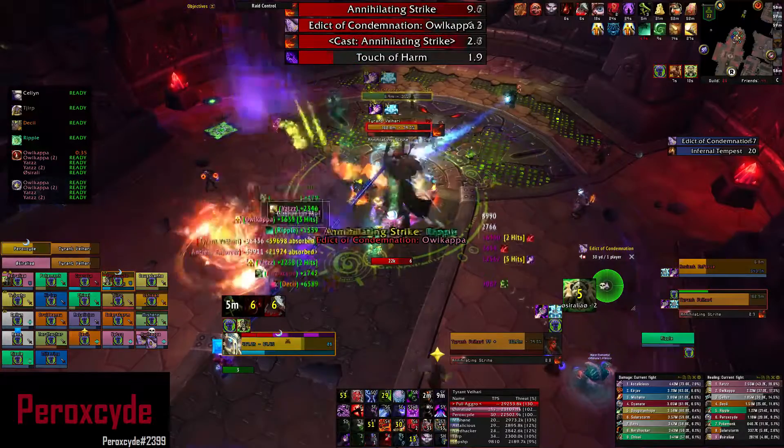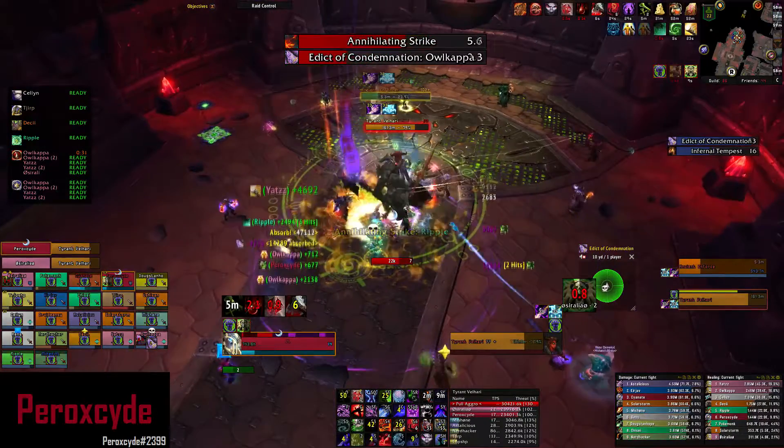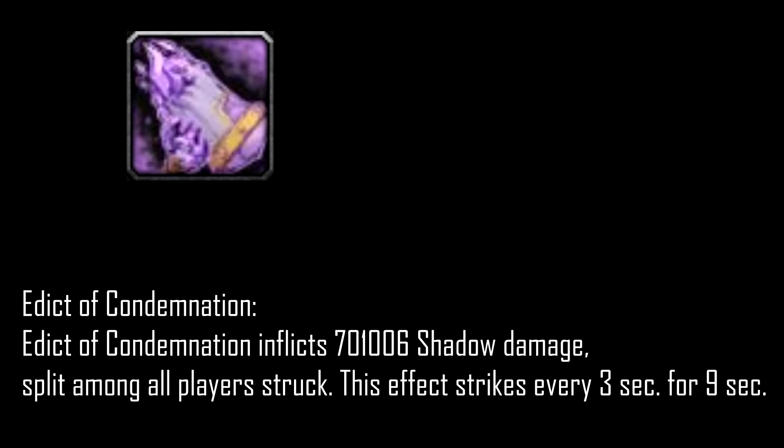There's another ability you need to watch out for, which is Edict of Condemnation. Stand near the players that are afflicted with Edict of Condemnation to reduce the damage of each individual in the purple pool. You wanna use your Anti-Magic Shell for it, since it deals Shadow damage.